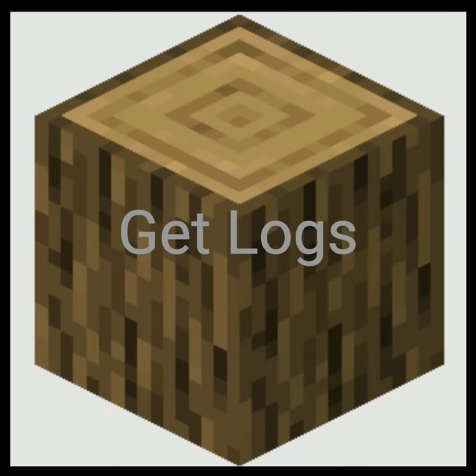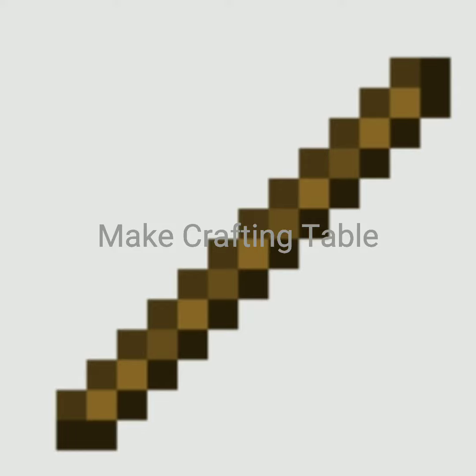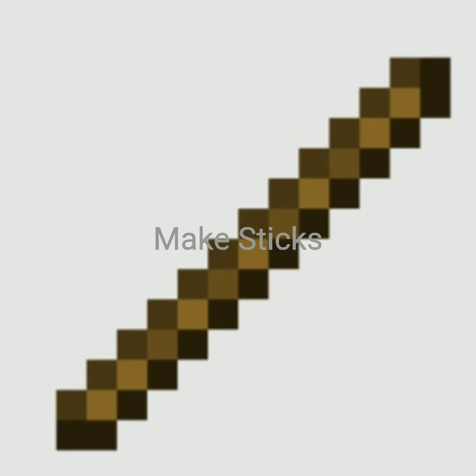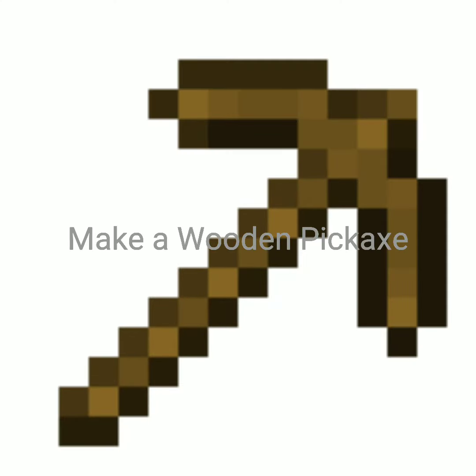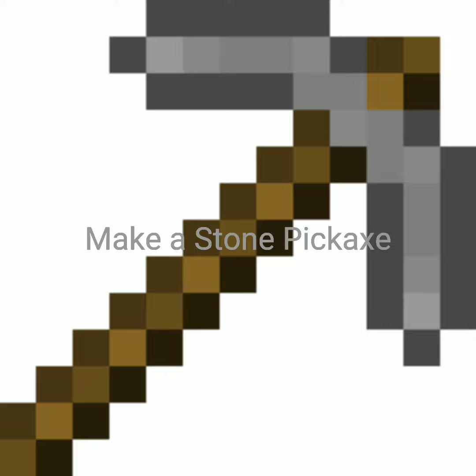Get logs. Make a crafting table. Make sticks. Make a wooden pickaxe. Get cobblestone. Make a stone pickaxe.